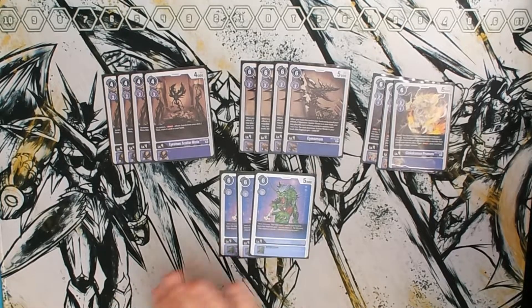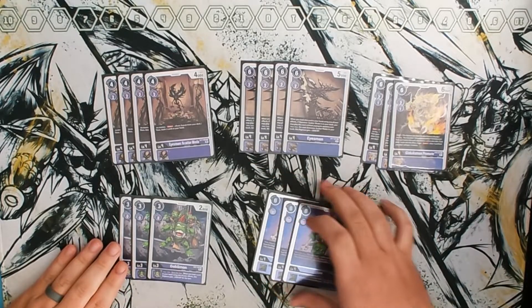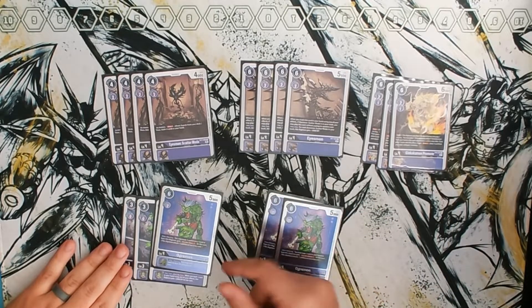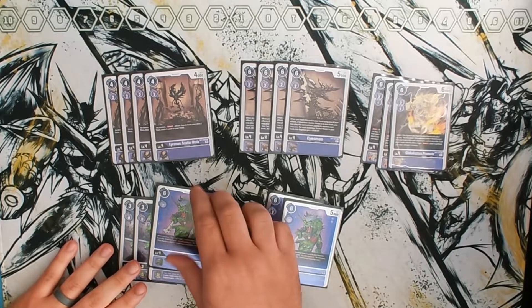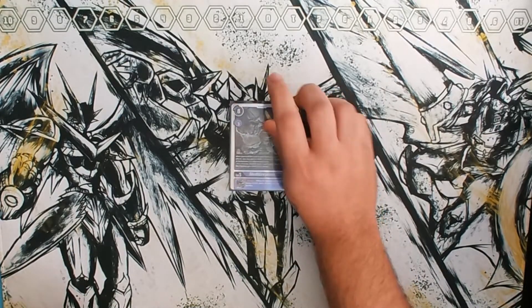Ogremon is my spicy tech that goes with Goblinmon. You typically want to have Ogremon on top of Goblinmon — it's okay if it's not, but when you trash a card you're gaining plus 2K. So that security attack plus one is a lot more lethal at 7K. We are only running one level five, and that's one Skull Greymon.